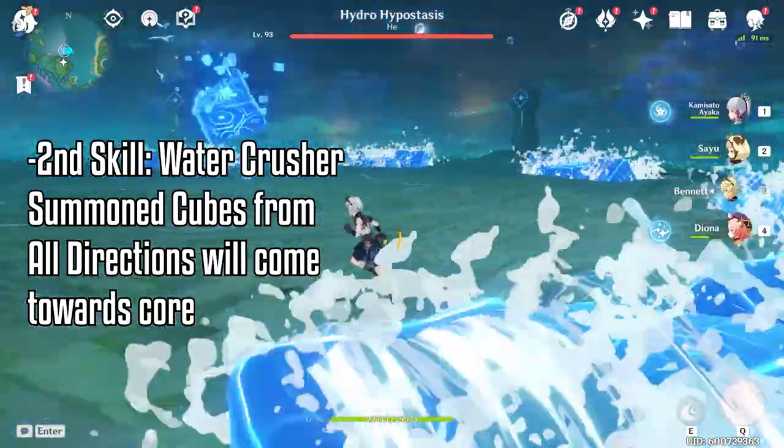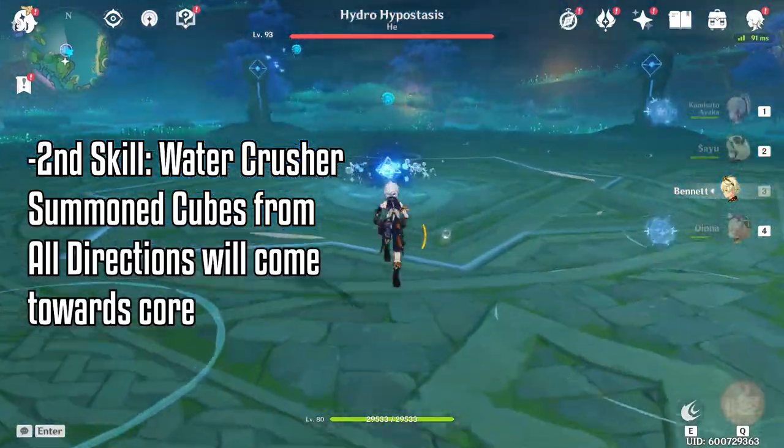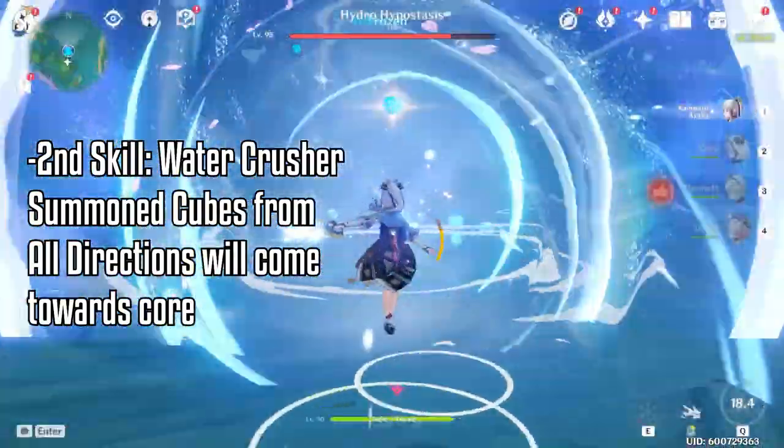The second skill is called the water crusher. Hydro cube will summon rolling cubes from all directions, slowly heading towards the core itself. You can just run out of the maze before it all comes in to avoid. Attack the core whenever it has an opening — I recommend pyro or cryo characters.